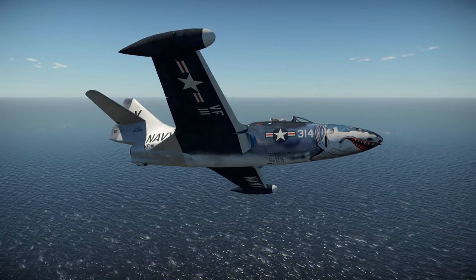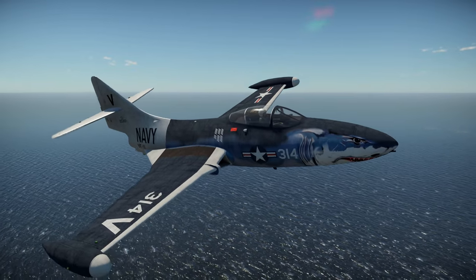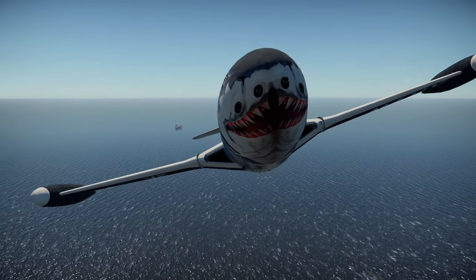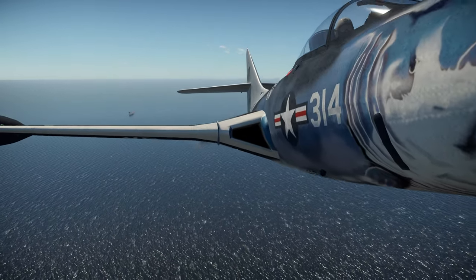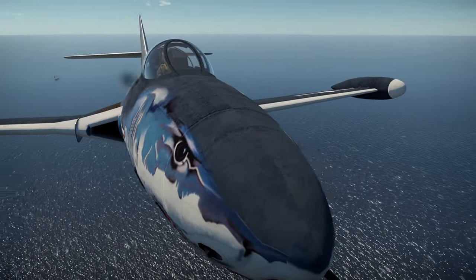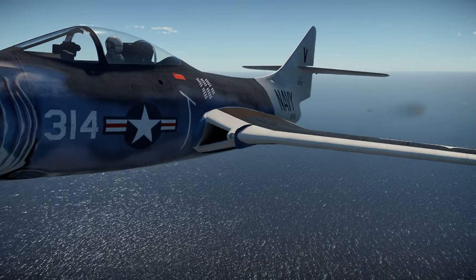It sits in the same exact spot as the F9F-2. The difference between this and the F9F-2, aside from slightly different armament, is that it has a different power plant. Essentially the F9F-5 is like a higher performance variant of the F9F-2 in that it has a better engine and some other minor performance characteristics, but largely you get more top speed and better performance overall from that better engine.